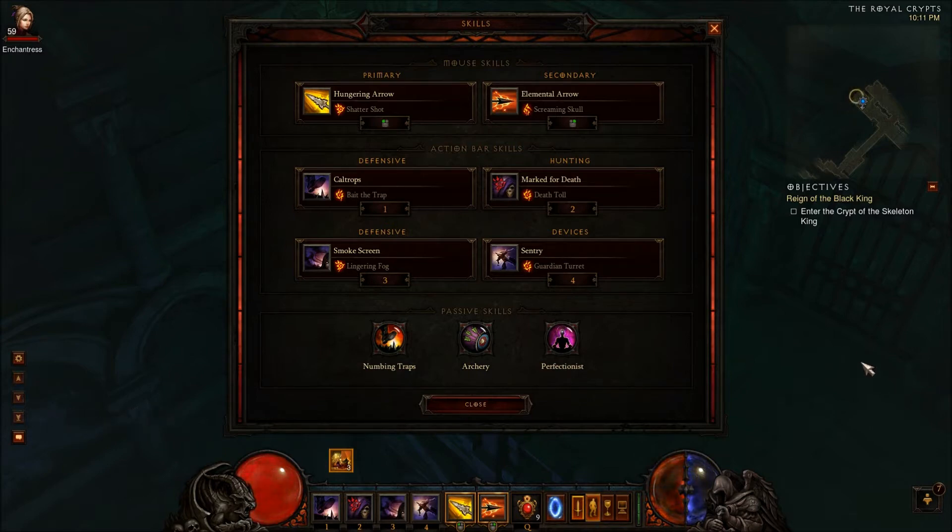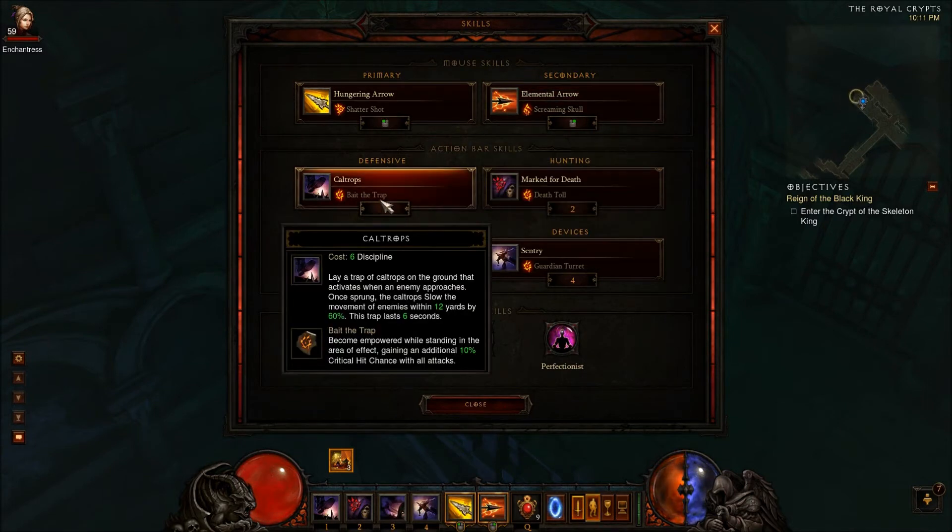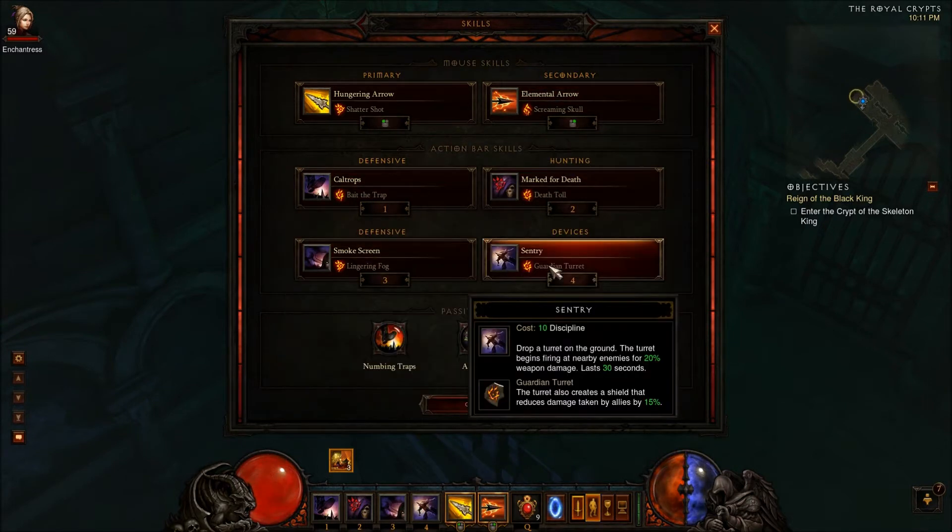Really quick, I threw up my skills on the screen — you can see them on the skill menu. I have Hungry Arrow, Elemental Arrow, Caltrops, Mark for Death, Smokescreen, and Sentry.